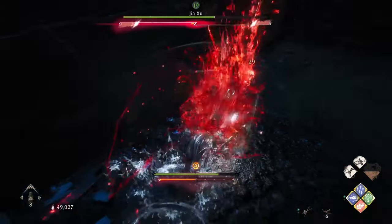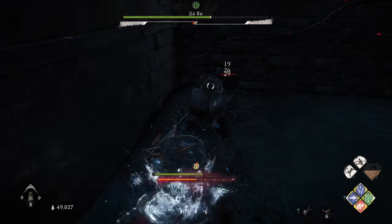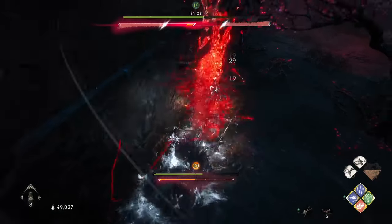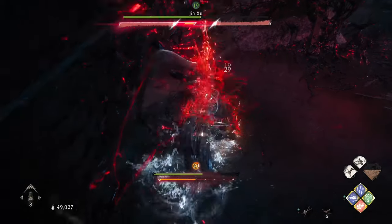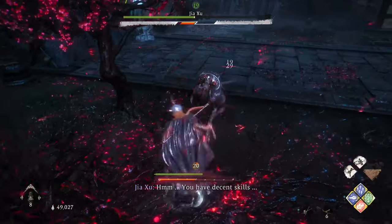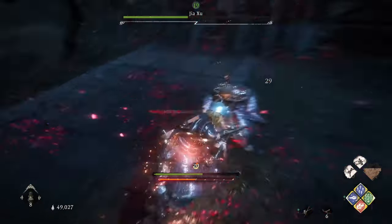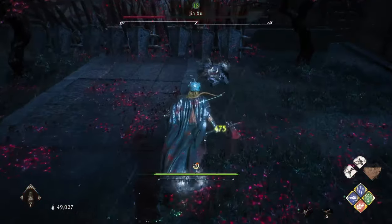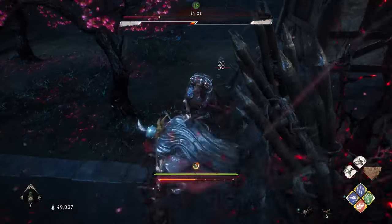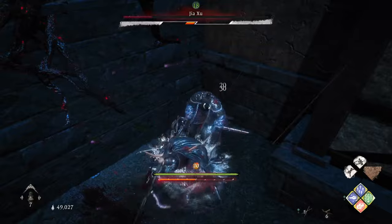He's blocking my attacks but it's of no use — he may hit me a couple of times but he won't be able to do more than that. He's trapped again, and that's how we are going to defeat Jiashu. This boss doesn't have any chance to recover; we are just keeping him busy with all our attacks on his head. He's about to stun and then we'll give him a critical attack damage — we may need to do this one more time, or he may die before reaching the critical attack damage point. The stun bar is rising up quickly.